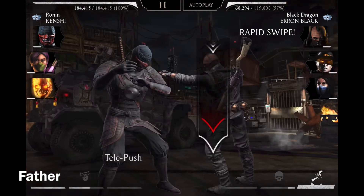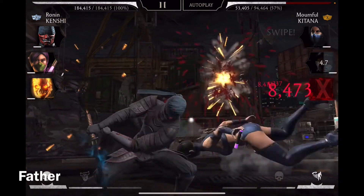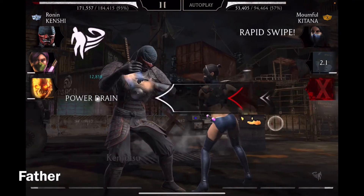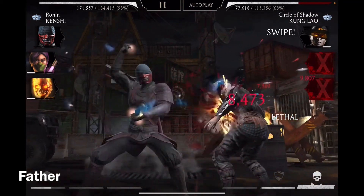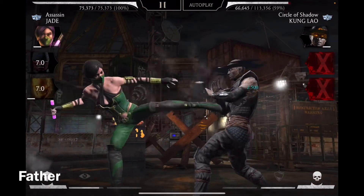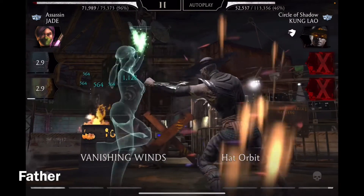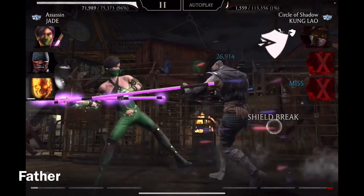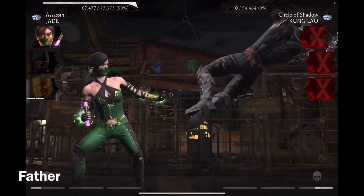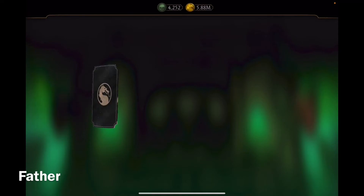Starting off with Kano — he's not blocking, awesome, I like it when they don't block. Kitana used her power drain but that's fine. I'm just going to use Jade to defeat him. He's blocking unfortunately. Awesome — she used her ability, Vanishing Winds, and one kick defeated him. 3,100 coins, not bad.